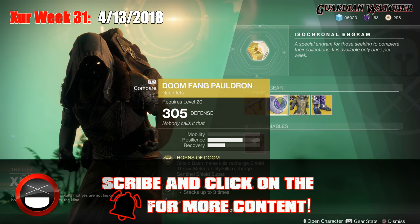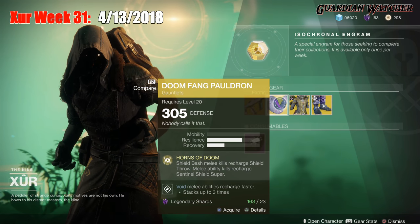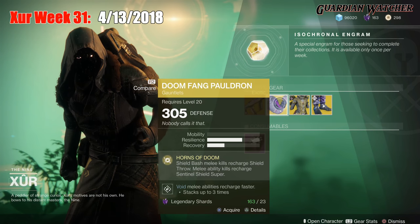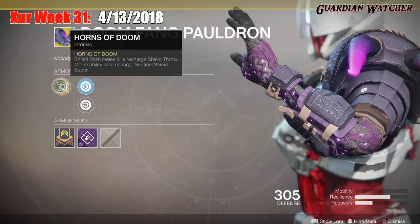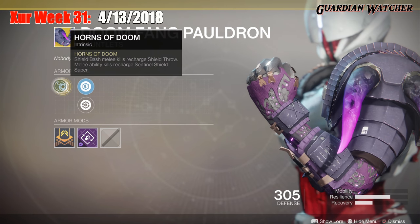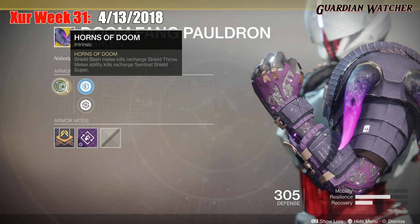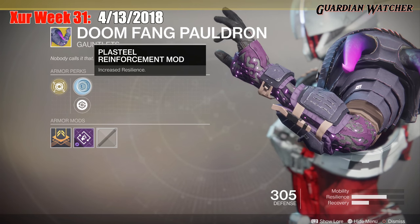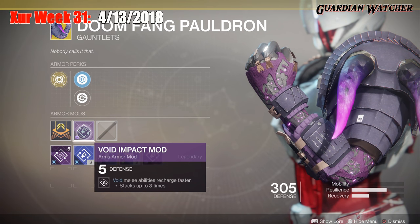The next exotic we'll be going over is the Doomfang Pauldron for the Titan class. It comes with 2 Resilience as well as 1 Recovery. The intrinsic perk on this is Horns of Doom — Shield Bash melee kills recharge Shield Throw, and melee ability kills recharge the Sentinel Shield super. We also have the Plasteria Reinforcement mod, Restorative mod, and a Void Impact mod.